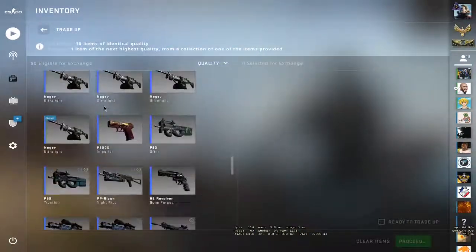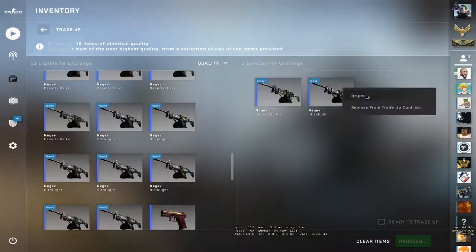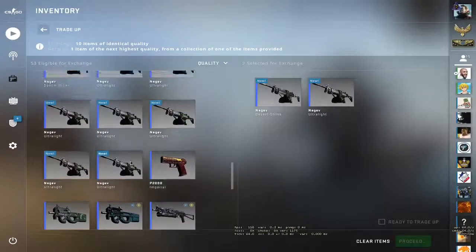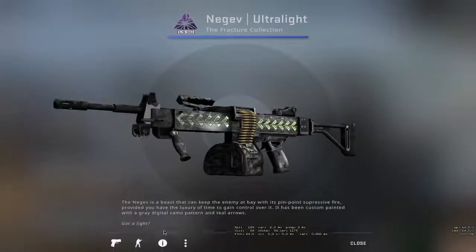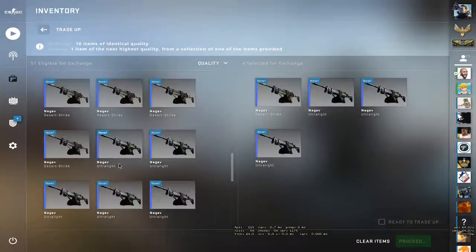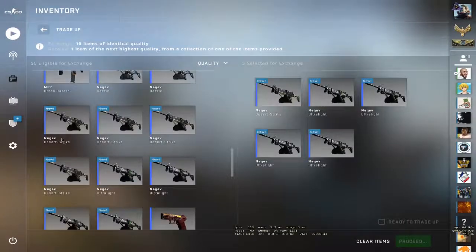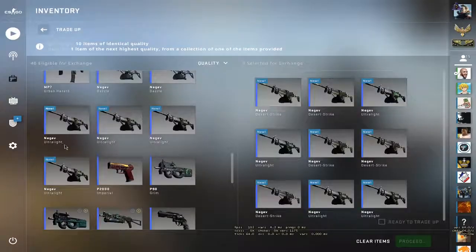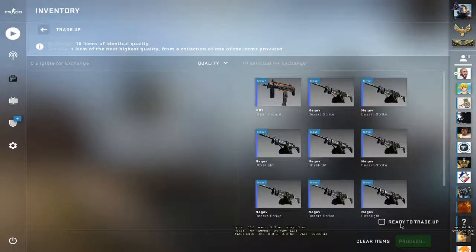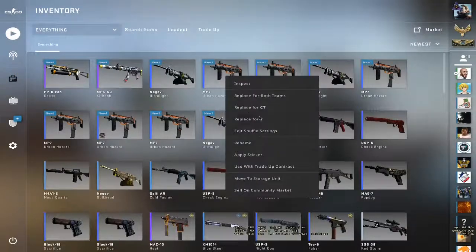Okay let's do the second one. Just bear with me guys because I don't want to mess anything up. Float — 0.10, 0.08, 0.08. Ultra low flow. Here's one more ultra. Now I'll be using a desert and then MP7. Fracture case — do it! Damn, we lost money.